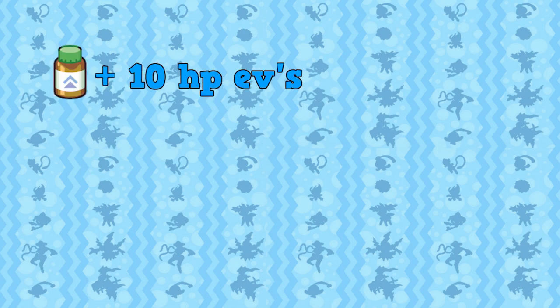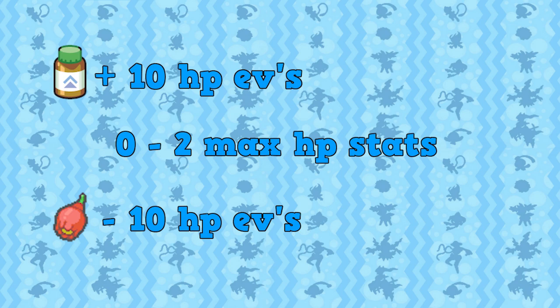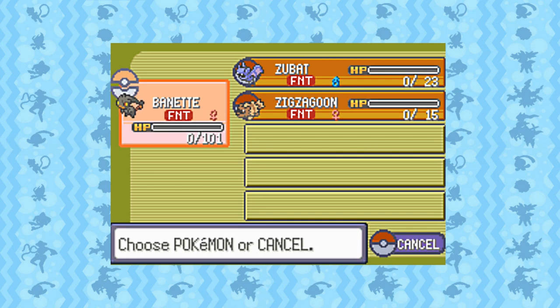After you have duplicated a few Farfetch'd and Wynaut, fly to Oldale Town. We are going to give Wynaut negative HP. In Emerald there is something called the Pomeg Glitch. When you give a Pokémon an HP Up — which increases the Pokémon's HP EVs by 10 — you gain anywhere from 0 to 2 HP stats instantly. The Pomeg Berry reduces the Pokémon's HP stat by 10, so if your Pokémon gained 1 HP stat from the HP Up it will lose that 1 HP stat when you give it a Pomeg Berry. This works even if every other member in your party is already fainted, letting us have only fainted members in our party while the game still thinks they're alive. This lets us trick the game into doing something it's not supposed to. The reason we needed Wynaut to gain 2 HP stats is so it goes into negative HP when we give it a Pomeg Berry rather than fainting. If you give a Pokémon with negative HP a Max Potion or Max Restore, that will make the Pokémon faint.